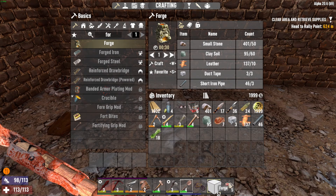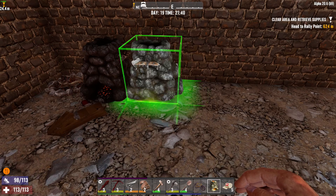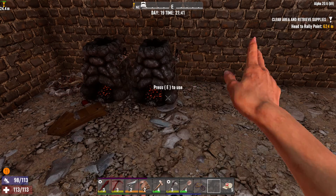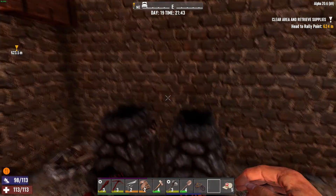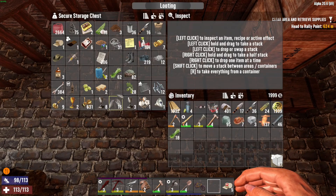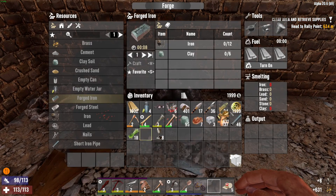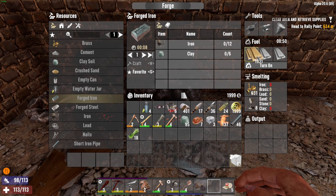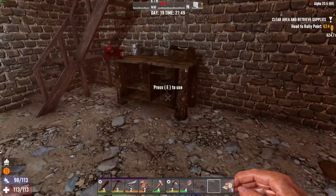Let's pull out the new forge — not improved, just new. I need the brass and I need the lead, because we're going to use this forge to make things for bullets. So just start making bullety things.